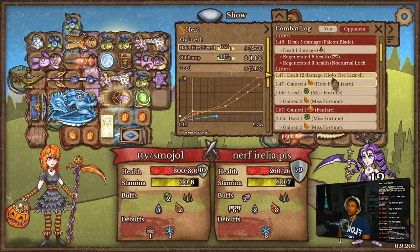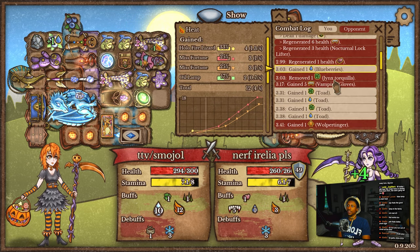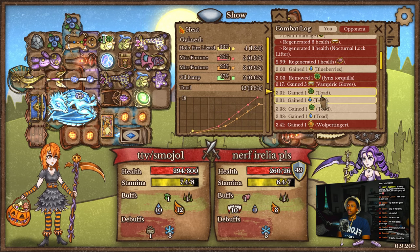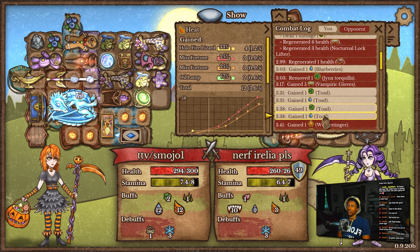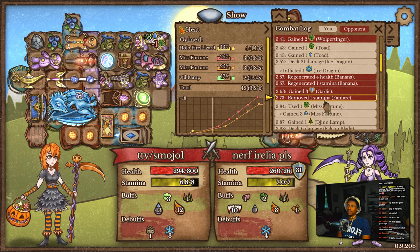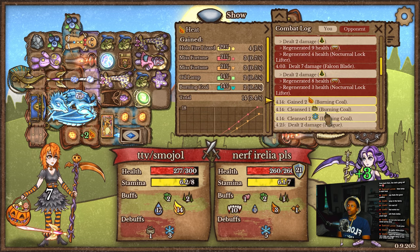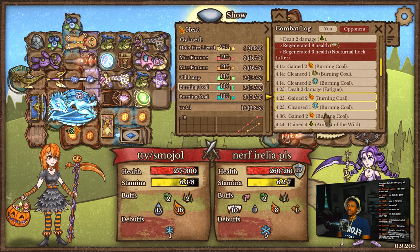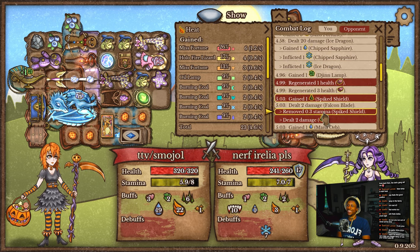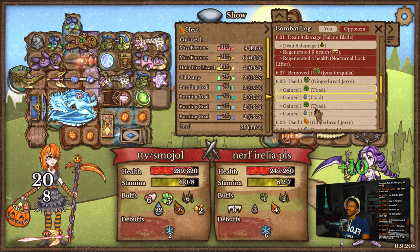Wait, how? Oh, the card — okay, so the card flipped and we started getting infinite heat. And I think right here the jinx removed our clover, and then we got mana, and then more mana. And then the clover was used to get even more mana right here, and then that's when the coals procced. And we started gaining more heat from the burning coals, and then that's when the heat took back over. Damn, that was clutch — otherwise we would've just got infinite mana.